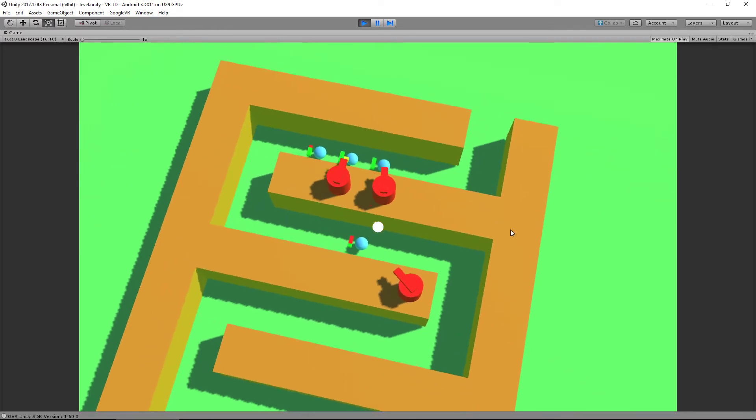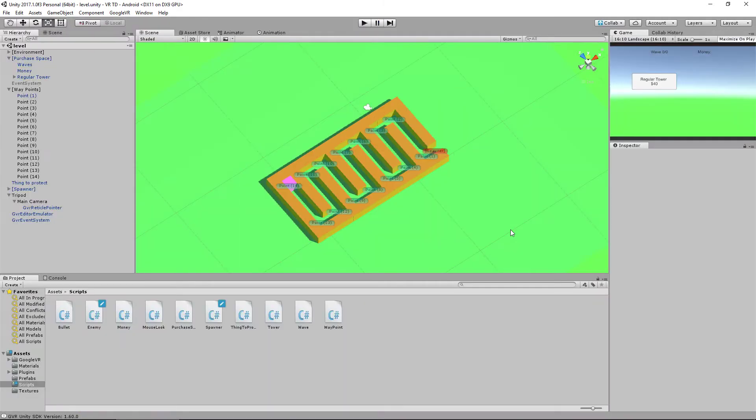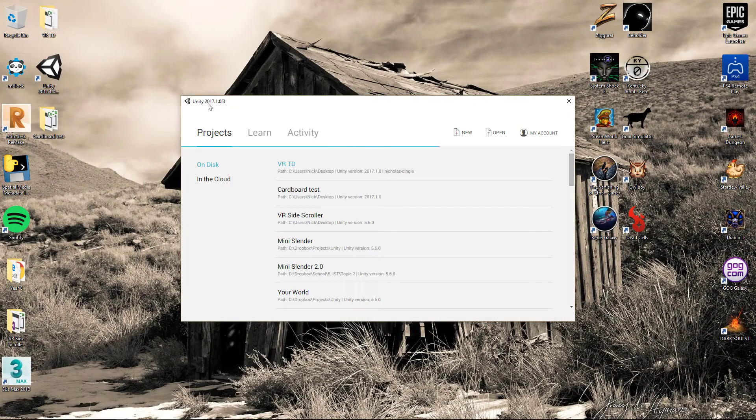It's a very basic standard defense game — you won't see any more than little spheres coming out, but as I said it's never been about graphics, it's always been about functionality. I'm going to create a brand new project now. I'm using the new 2017.1 version, but this is actually going to be compatible back to version 5.6, so you don't need to worry if you've only got 5.6.